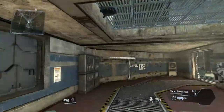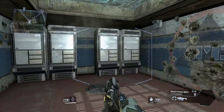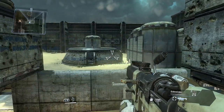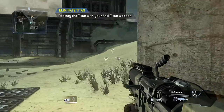Combat scenario initialized. Hostile Titanfall imminent. Titans will not take substantial damage from small arms fire. Switch to your anti-Titan weapon. The old Sidewinder. Destroy the Titan with your anti-Titan weapon.